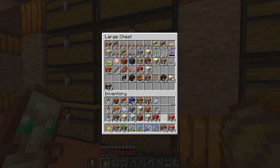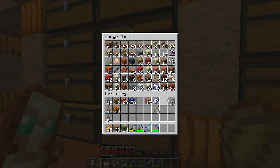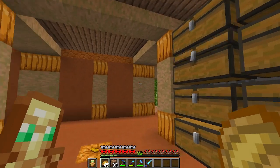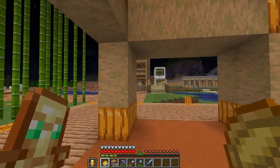Junk chest — I'm just gonna toss all of this into the junk chest. I can organize it later. We just need a lot of terracotta. So we are going to collect a couple of stacks of regular terracotta from the area up there.